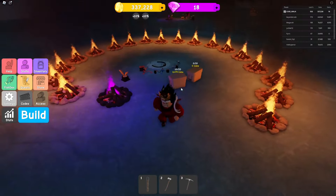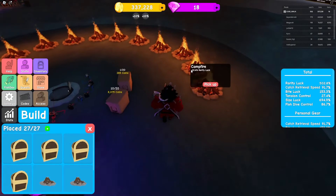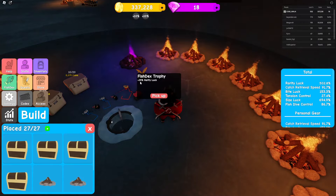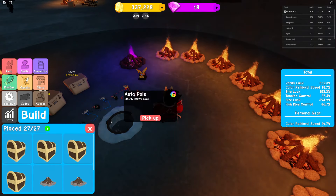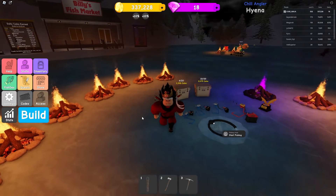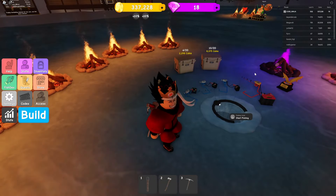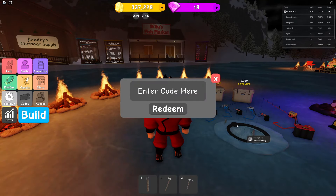If you put down a bunch of campfires you'll be at 500 luck. Each campfire gives around 18 to 20 luck, and more wood means more percent. Also put down a trophy for 35 luck, and there's an infinite campfire for 27 luck you can buy with gems. The more luck you have, the more red and yellow fish you'll catch, the more profit you make.